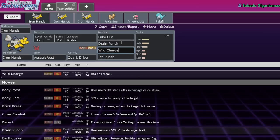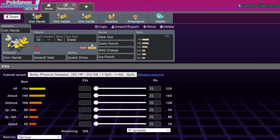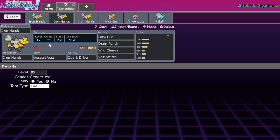Arcanine does very well into Iron Hands, which is why you see so much Arcanine in this tournament. Arcanine can Intimidate Iron Hands and has the bulk to eat a Drain Punch — they mostly run Drain Punch over Close Combat. Wild Charge is only 90 base power, so after the Intimidate Arcanine lives that hit pretty effectively and can go for Will-O-Wisp. A Will-O-Wisp on Iron Hands basically shuts it down for the rest of the game. Iron Hands' moves are 90 and 75 base power — cutting those in half off even that massive Attack stat makes them hit about as hard as a Quick Attack.